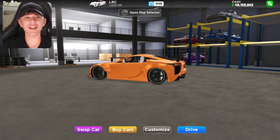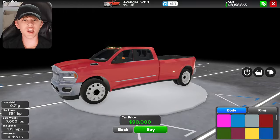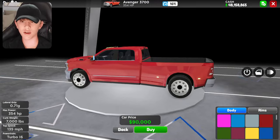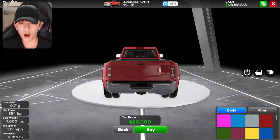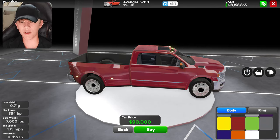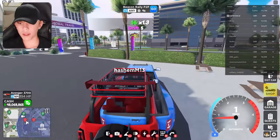Welcome back! Today we're in Drive World checking out the brand new update. This week's new car is called the Avenger 3700 — it's a new truck that costs 90,000 and has a score of 164 with 354 horsepower. I'd recommend buying it for the towing job. I'm buying it to have every car in the game. I'll go with the blue color — looks nice.